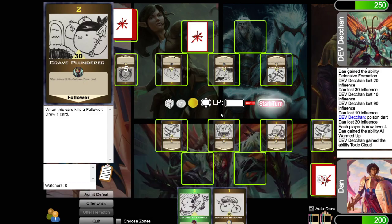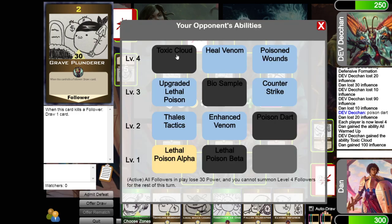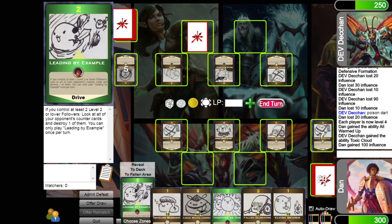We're going to pick All Warmed Up, which heals 100 influence and draws three cards. He took Toxic Cloud: on his turn, he can make all my followers lose 30 power, but he won't be able to summon level 4 followers for the rest of that turn. Together As One would let me draw three cards if I control a level 1, 2, and 3, but I control a 2, 3, and 4. And another option requires controlling at least two level 2 or lower followers.